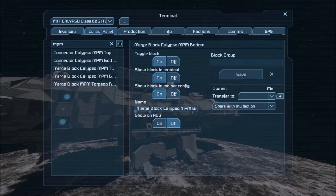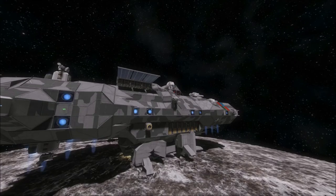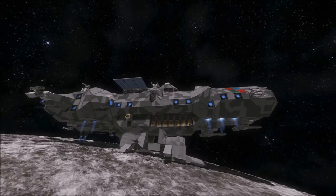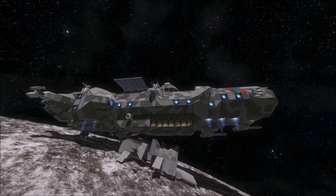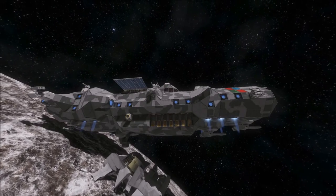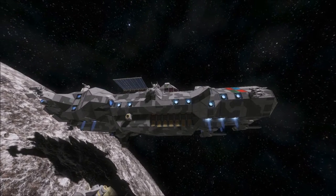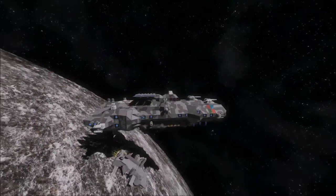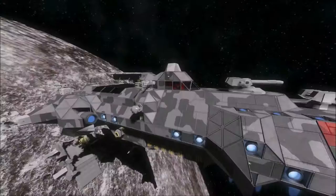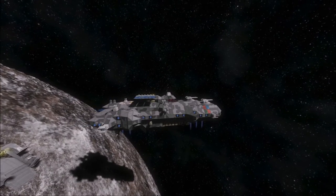Okay, let's get ready for this. As you can see, the Calypso cannot lift itself up on its own. What you can do is use all the thrusters you have from the main engines and your gyros to pull yourself up — and off you go. We only destroyed our cargo hold and we'll drop in pieces, but we're off.